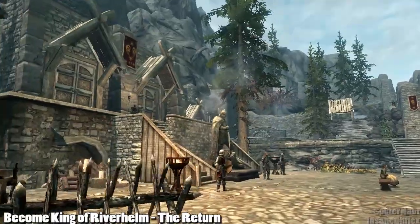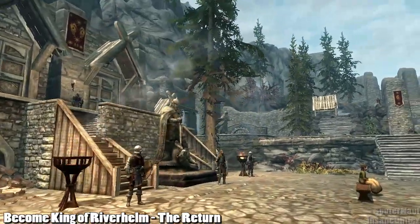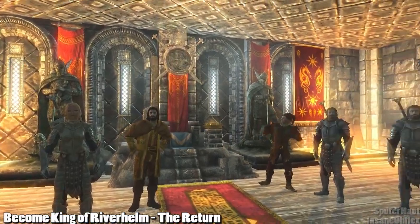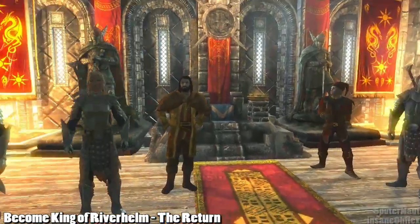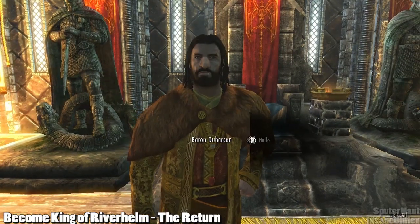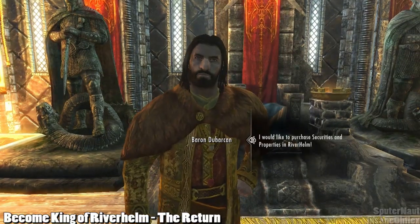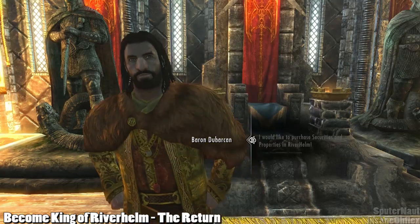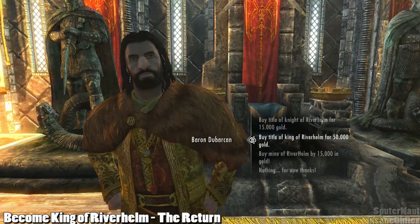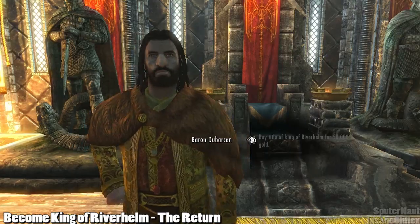The main theme of the mod is to become the king or queen, and to do so you first need to buy the title. You have to talk to the Baron inside the castle, where you can own a mine, become a knight, or just outright buy the title to become the King of River Helm for 50,000 septims, also known as gold pieces.